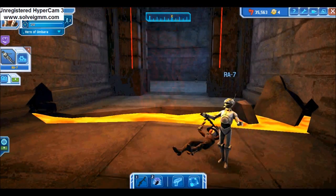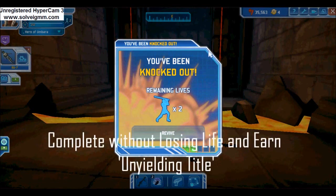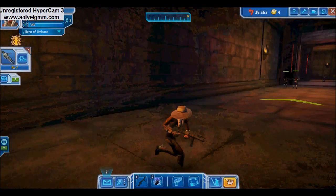After two boss battles, you'll be able to face the final boss battle against Darth Maul. Completing the mission without losing a life earns you the Unyielding player title. Completing this instance six times will reward you Darth Maul's Lightsaber. Here's a map of the instance.